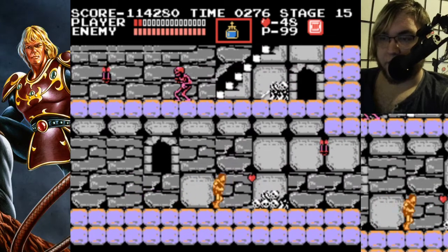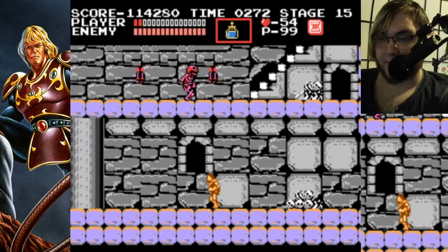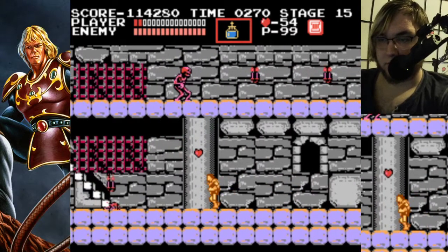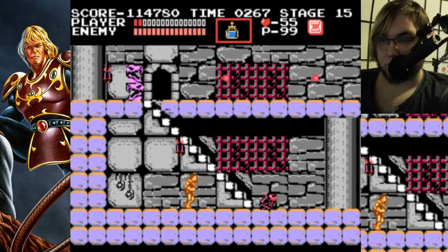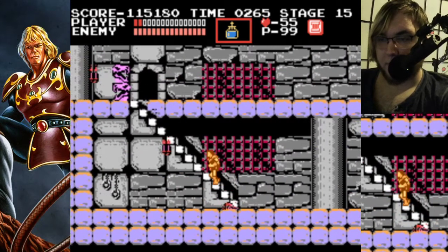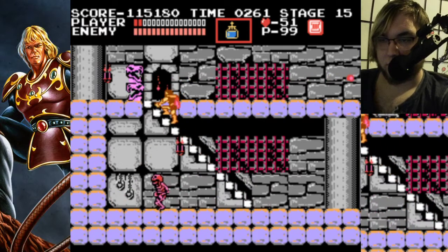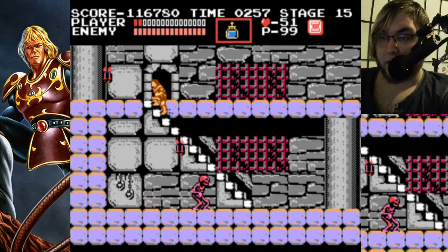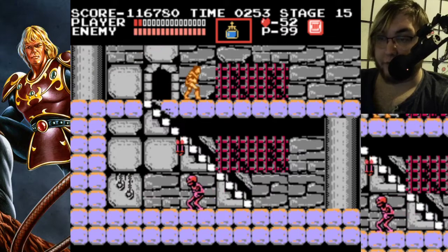So that's interesting — that means that one holy water is not equivalent to six whips. And again here they show you the bone pillar way before it even has a chance to hit you.